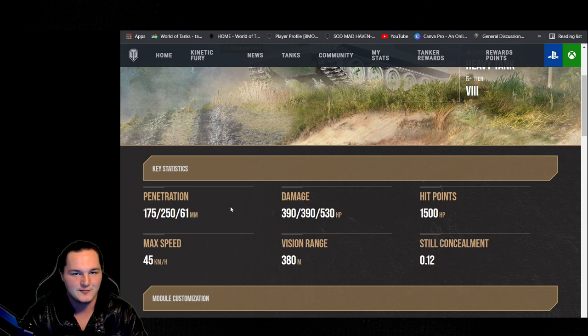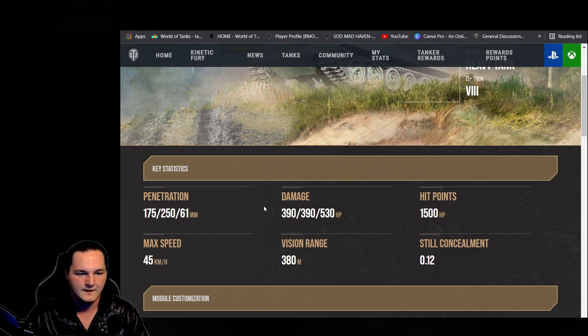Starting with penetration, because this is one of the biggest flaws this tank does have. You can work around it. In the matches you're going to see today, you'll notice that I actually don't fire off a whole lot of premium rounds, just because I know where to aim. I had a lot of really good runs and you can get away with 175 penetration. The HEAT pen, however, at 250 is absolutely fantastic and really going to help you out in those needed situations. I do take a healthy amount of premium rounds, but I usually take the average amount of standards and fire them off.